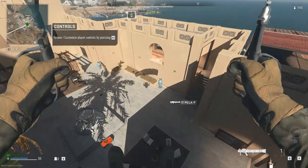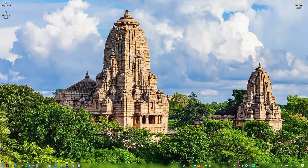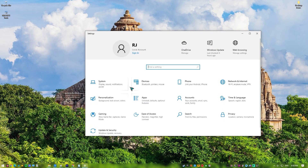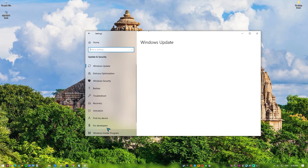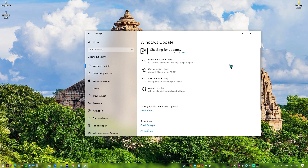Fix number 4: update Windows. Whether you have an issue or not, it's always good practice to keep the software environment of your PC updated. Go into Windows Settings, then Update and Security, then Windows Update to manually check for any system updates you haven't installed.